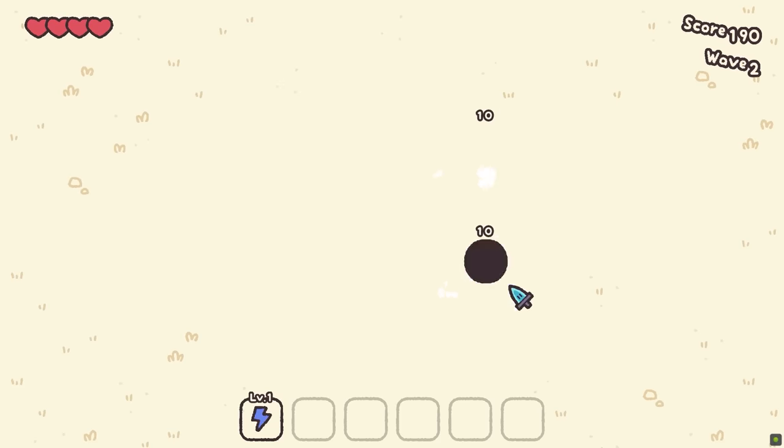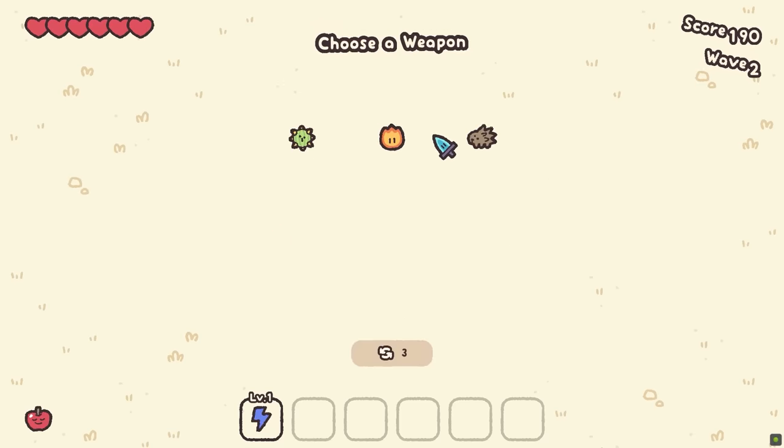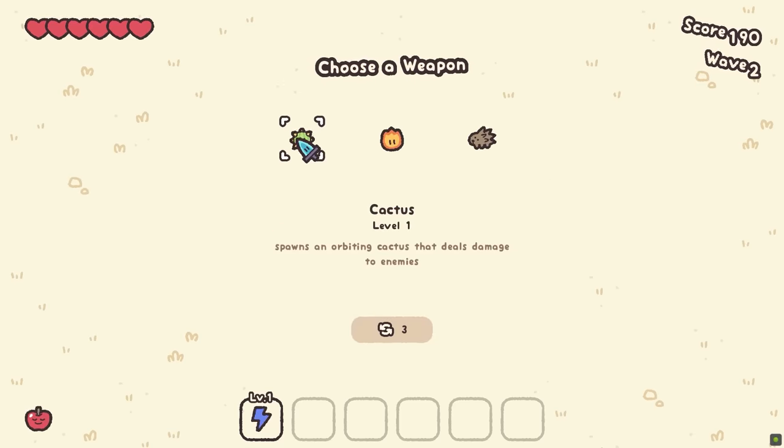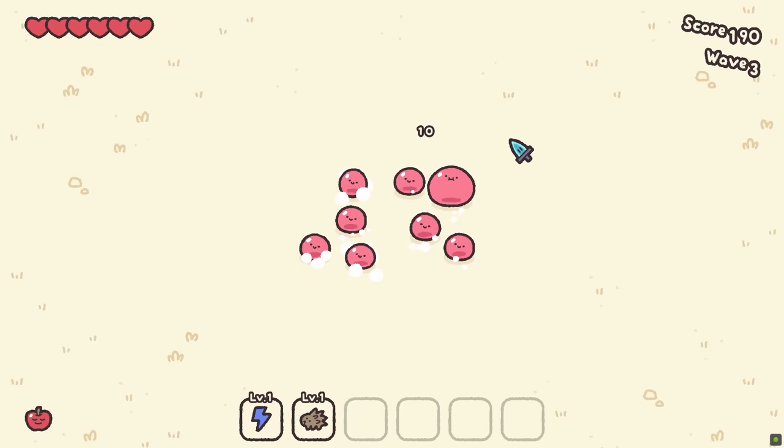It's got roguelike elements where we're going to be killing our enemies. Just send me projectile speed — that's two max hearts. Let's do more hearts. Spawns an orbiting cactus, chance to put on damage, enemies fire out quills. I'm going to take that because it's very cute.